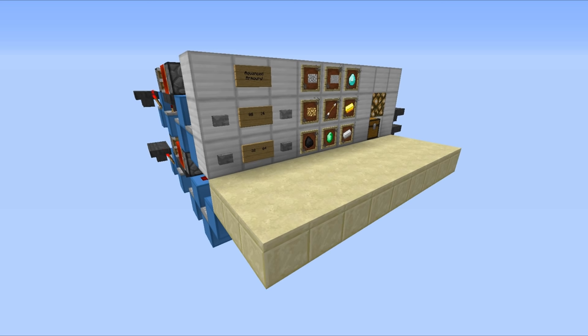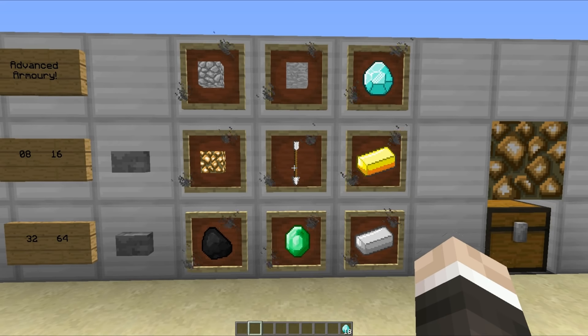Now you may be wondering how on earth does that work and what does that even mean? Well, here's the thing: you select an item and then you select the quantity, you hit the button and it will all be sent to your chest. It uses a bunch of really cool mechanics and some of the new features added in the latest snapshots. It's pretty cool, so let's take a closer look.